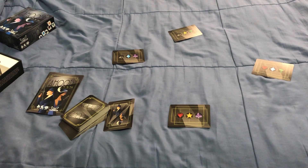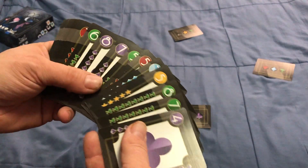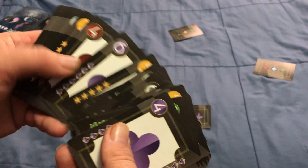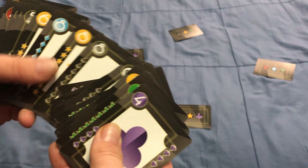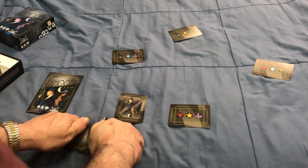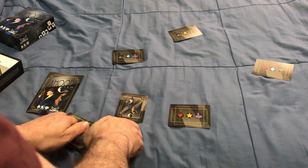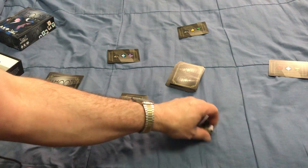You each share one symbol with each other player on those identity cards. The dealer gets the star player card first, then it moves to the left. These suits are important — you're going to want to make sure you're aware of what your suits are.